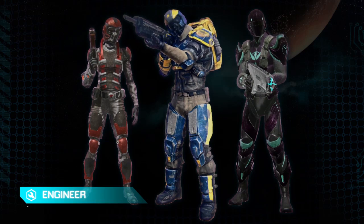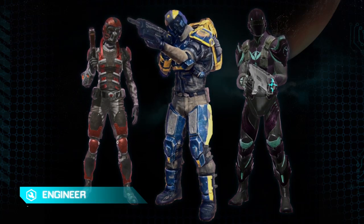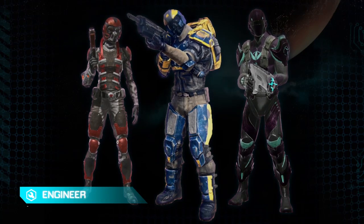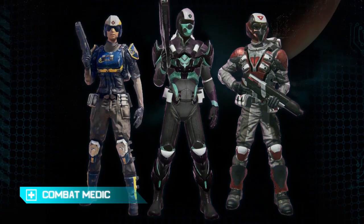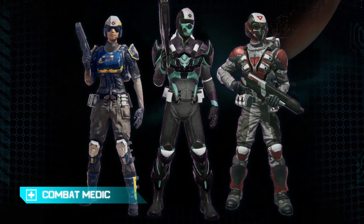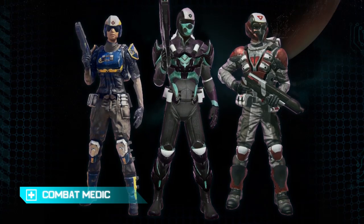The Engineer is the first support class we'll take a look at. These guys can put down defensive deployables to really shore up a position for defense. They also supply ammunition and can repair vehicles and max units. The Combat Medic is the cornerstone of any good squad. These guys can single-target heal very quickly, do a slower heal that's an AOE pulse so it heals the entire squad, and they can also revive fallen teammates.